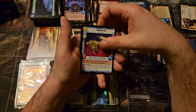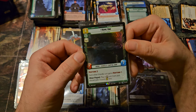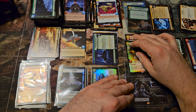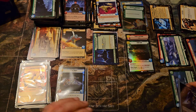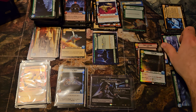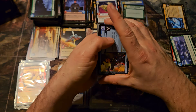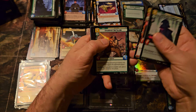Redemption. Man, this box is loaded. Foil Legendary — Home 1. This Restore ability is not something to sleep on — each other friendly unit gains Restore 1. Restore basically heals damage on your base. Being able to deal some damage and then heal some damage is very underrated.